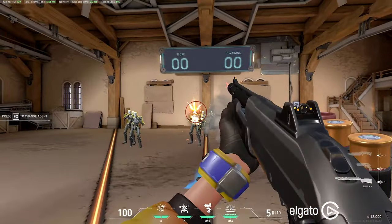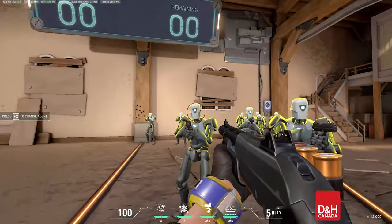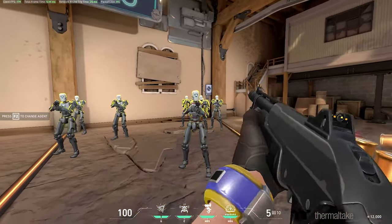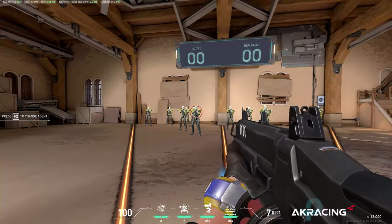Moving on to shotguns, we have the Bucky that costs 900 credits, which is a pump action semi-automatic shotgun with a 5 round magazine. Each shot shoots 15 pellets — the closer you are to the enemy, the closer the bullet spread, and the more damage. The Judge is a 1600 credit fully automatic shotgun with a magazine size of 7.